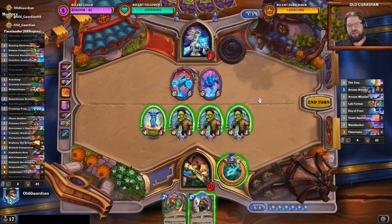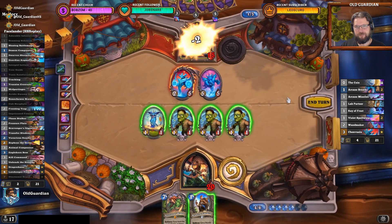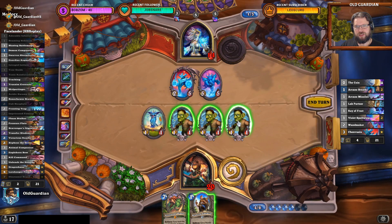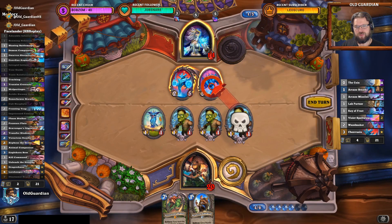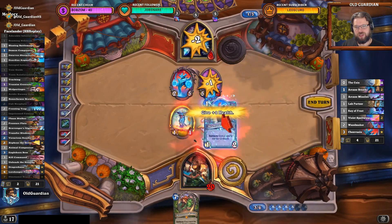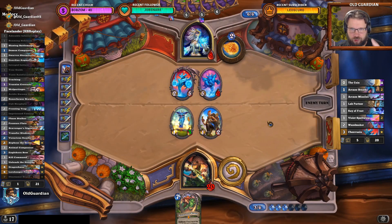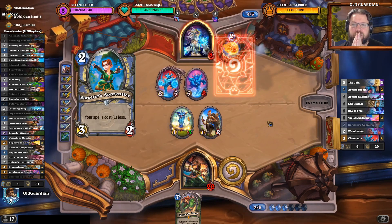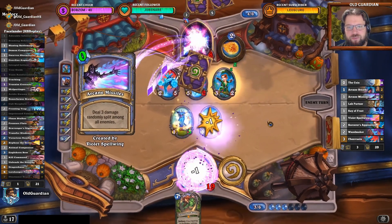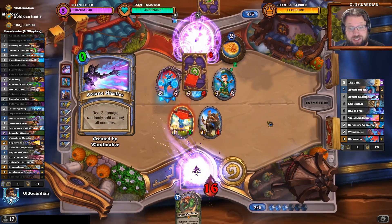There is a risk that these may end up frozen. I want to set up that lethal — I don't want any of these to be frozen. So I'm just setting up that lethal here. Alright Mage — don't. Or secret. Or you're dead. Has to be taunt or secret. Freezing my face doesn't do it. That would be lethal of course, but that's highly unlikely.